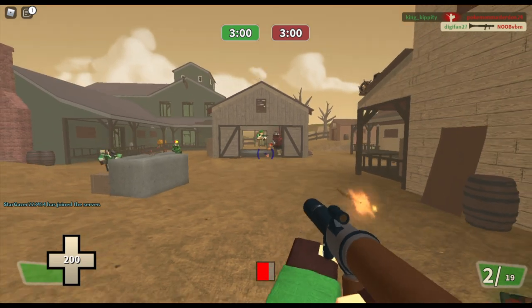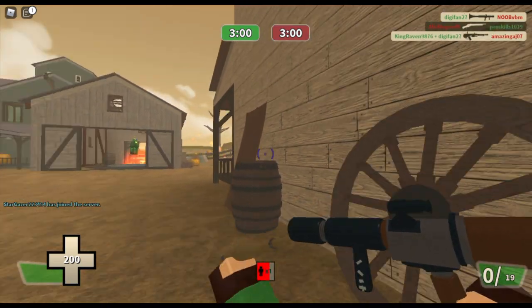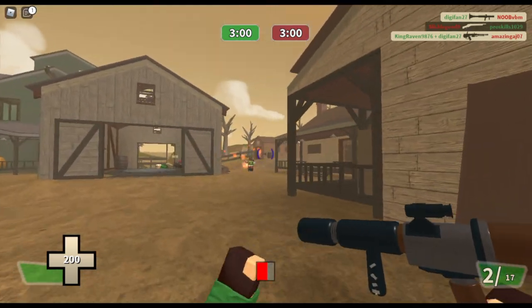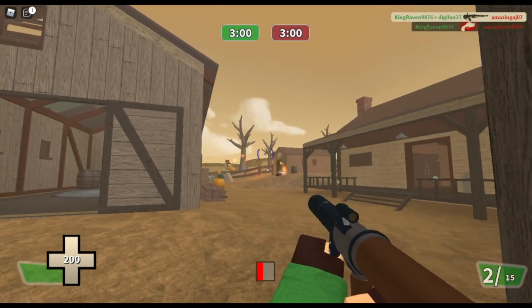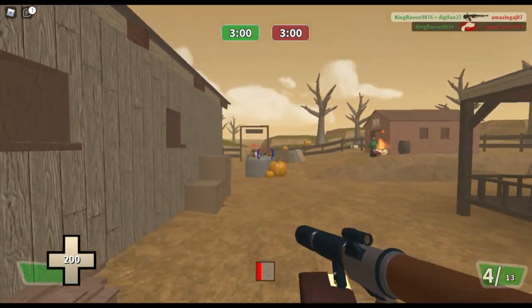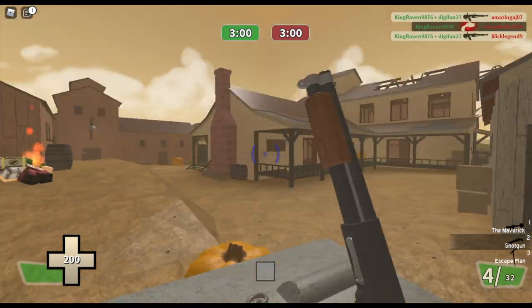Now you're probably thinking that the arc would help take out sentries on places like ledges — at least I hope you are. Well, not exactly. The arc at a closer range, obviously, isn't as noticeable as it would be at a farther range. And on top of that, it has a smaller explosion radius, so you're actually just better off using stock.